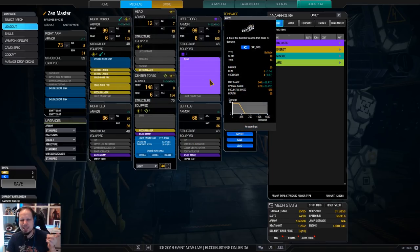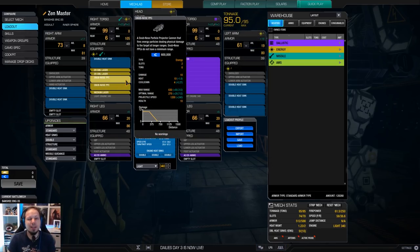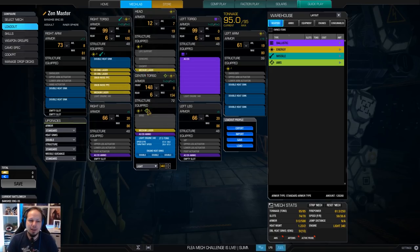So what are we doing? AC20 plus two snap-nose PPCs is 40 damage pinpoint if you are at close range. That's nice — it's like a nice burst build. On top of it we have ER small lasers and a triple medium laser, a mini laser vomit combination on top of it. So that's cool.